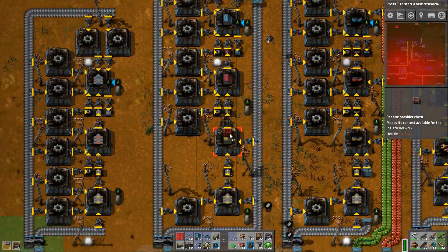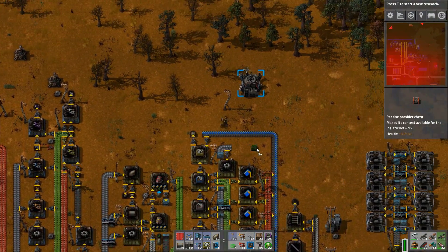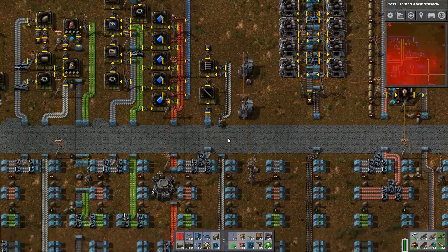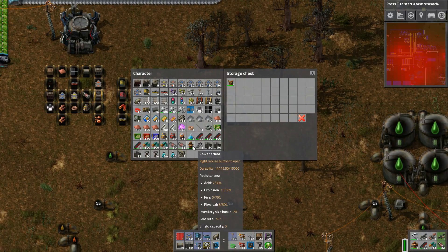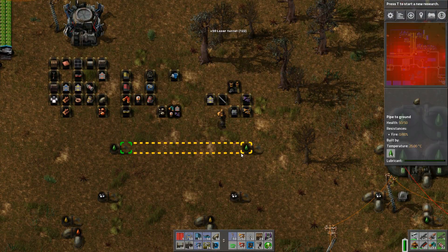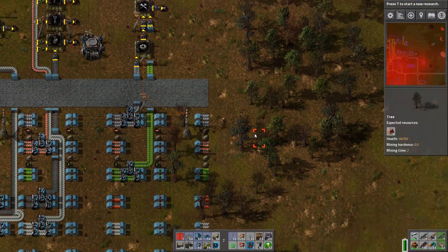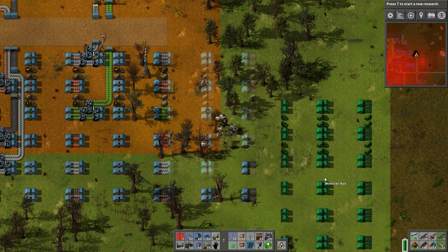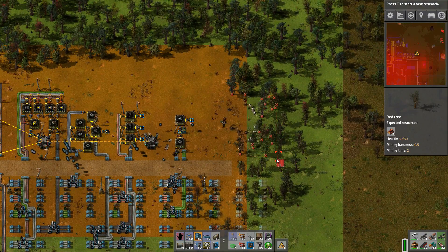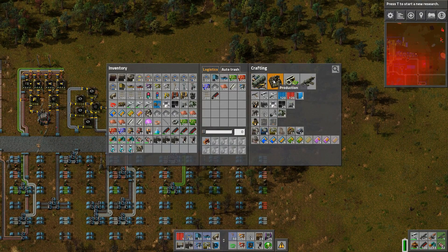A user pointed out to me that by using storage chests for all of my output means that my logistic network could eventually just fill them up with a whole bunch of other random crap. We definitely don't want that to happen, so I'm replacing them all with passive provider chests. My logistic network right now has been set up where ideally those kinds of overloads wouldn't happen, but it's a dangerous precedent to set. So I just took all of the storage chests out of my miscellaneous facility and replaced them with passive providers.